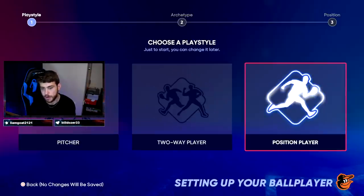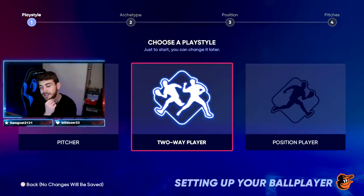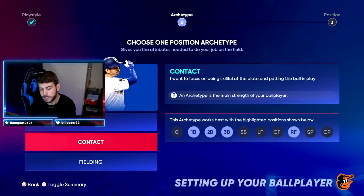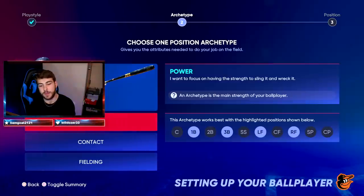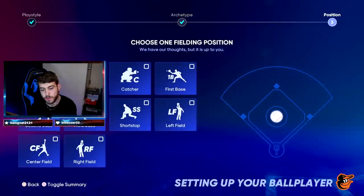So: pitcher, two-way player, position player — this is completely up to you. If you want a pitcher, a position player, or both, I recommend picking one or the other based on your loadouts for Diamond Dynasty. For the sake of this video, we're just going to use a position player. You can choose contact, power, or fielding. I think contact is the way to go over power. Contact in the long scheme is more important than power. You can get away with a Joey Gallo type who has tons of power but little contact, but fielding — completely disregard.